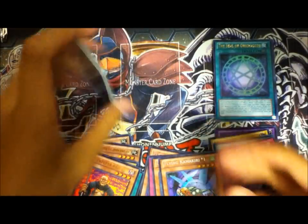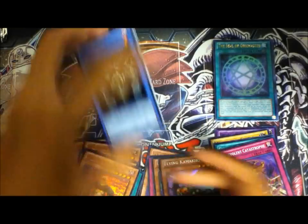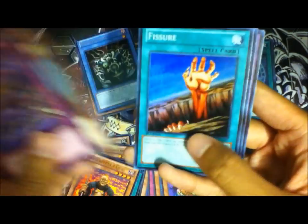Let me just go over everything. Here are our rares, and our super rares: Malevolent Catastrophe, Agent of Wisdom Mercury, Dark Treasure — this is a super rare — Millennium Shield, and Dragon Master Knight.